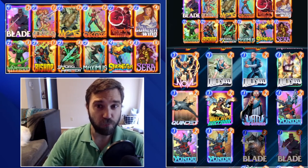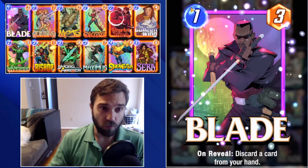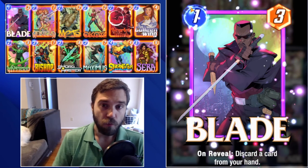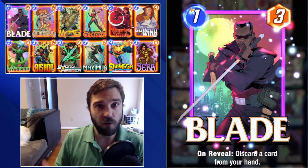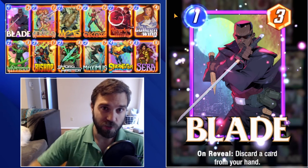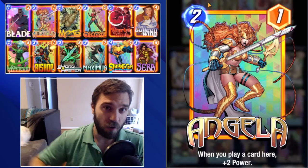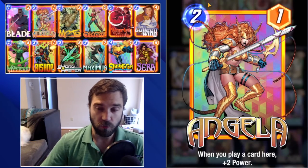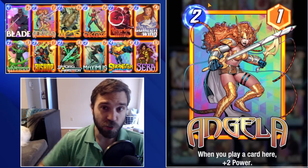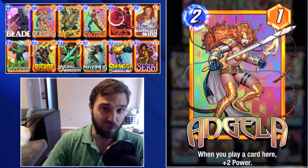First up we have Blade. Blade is a way to discard one of our cards. A lot of this deck is going to operate on getting a small power push onto Strong Guy at the very end. Blade by himself is already a pretty powerful one-cost card and helps us get rid of the rest of the cards in our hand. We have Angela — for any deck list that pushes a lot of power onto the board, Angela is critical. By herself she's a 2/1, but once you drop three cards in the lane she's a 2/7, which for a two-cost card is phenomenal.